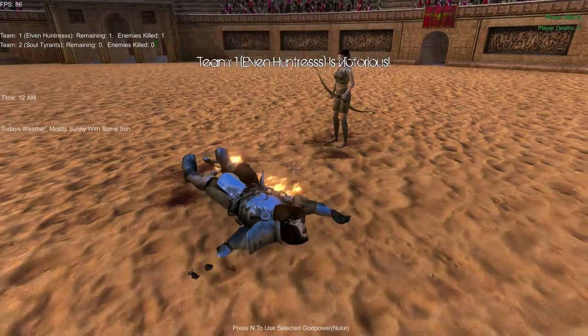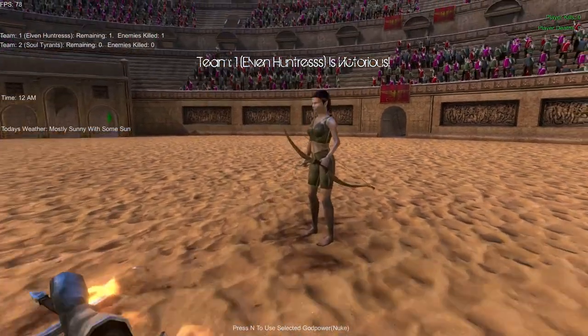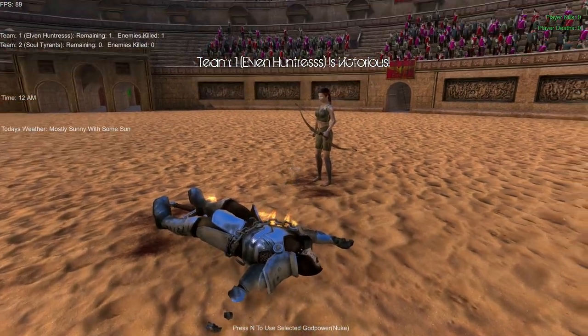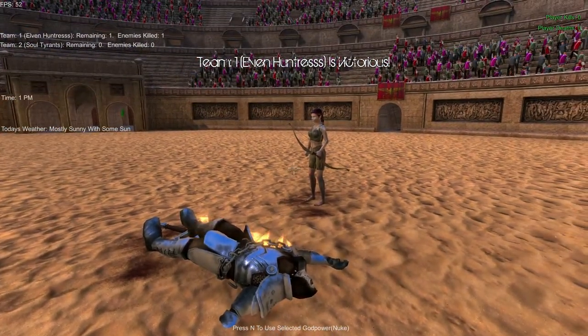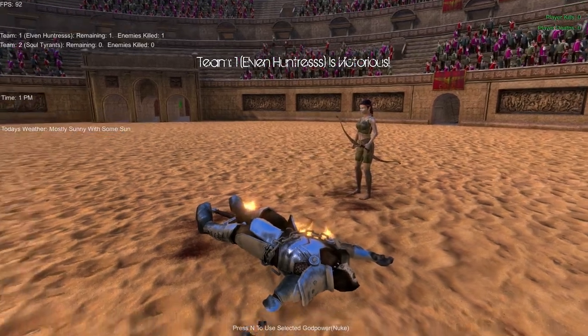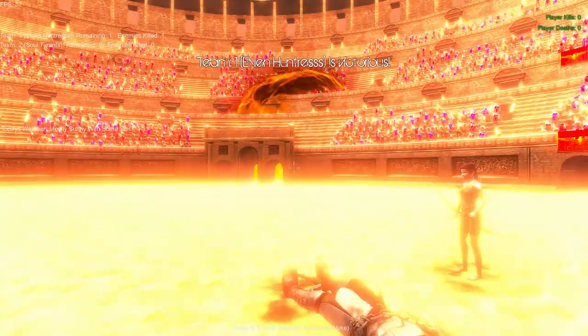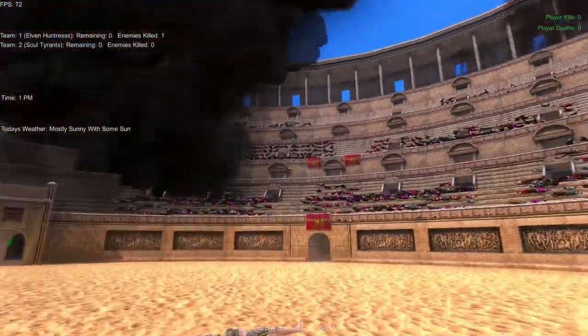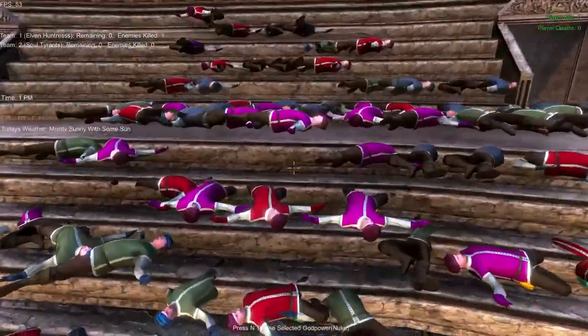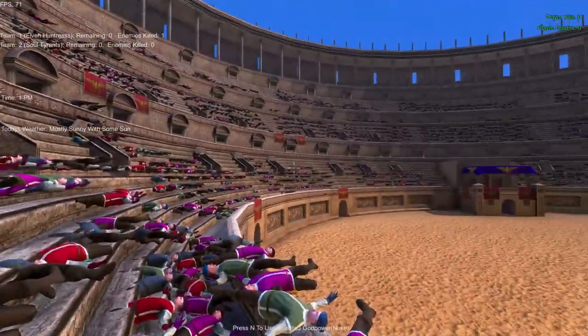Oh, shit — fucking hell. Fair enough — there we have that one. Let's see: is there a way to toggle different god powers? Because that's a nuke. The people in the Colosseum can die from that. Excellent.